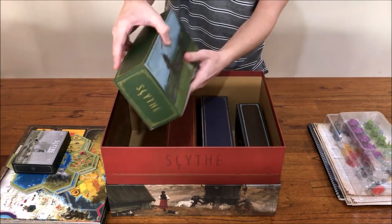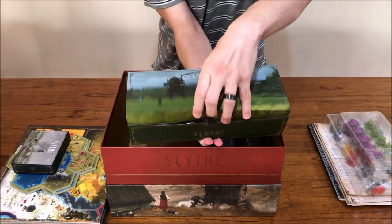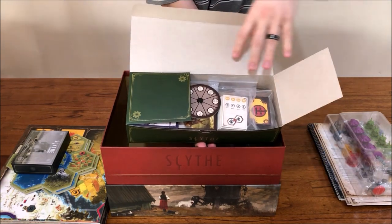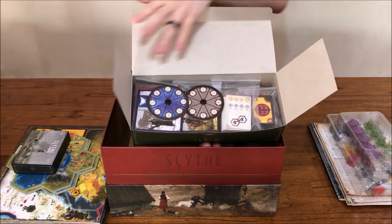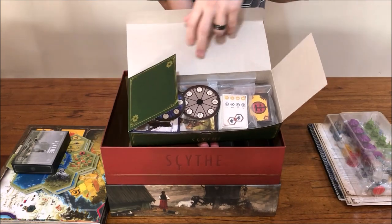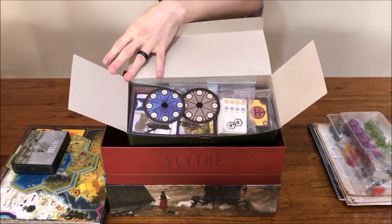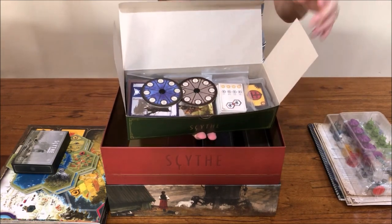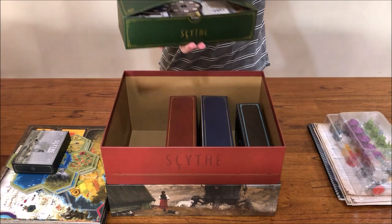In the green box I have everything cardboard. Inside are the player mats, the faction mats, the encounter and factory cards, the structure bonus tiles, the power dials, combat cards — everything cardboard-related fits very nicely into this one tuck box.